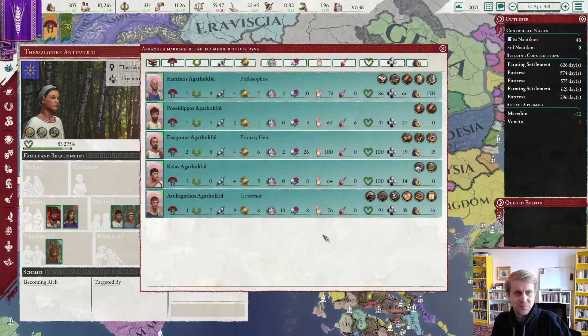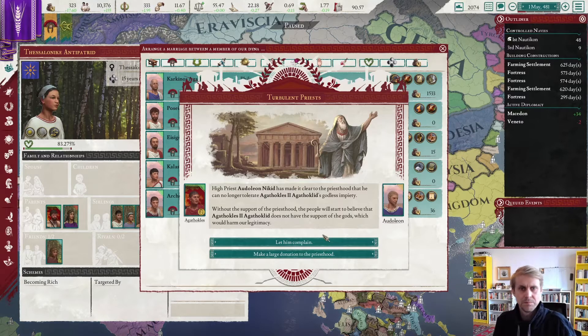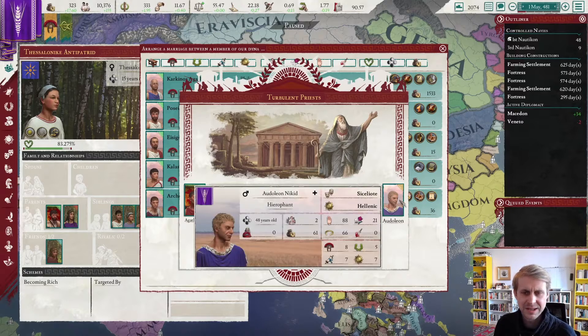Now let's take a look at how Thessalonica is feeling about our kingdom. We can arrange a royal marriage with her with our primary heir, Isegonus Agathoclid. We can also arrange perhaps a marriage between the other one — I should pause this before something happens.